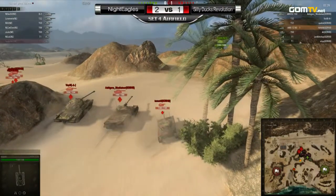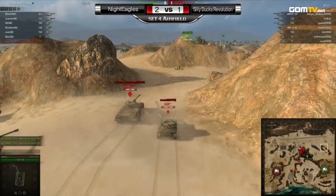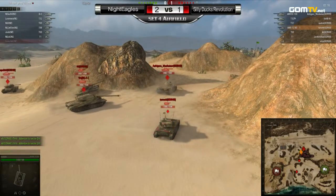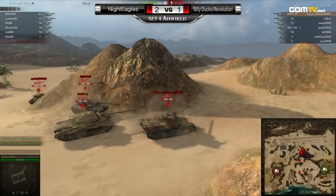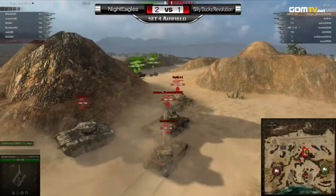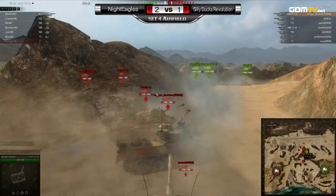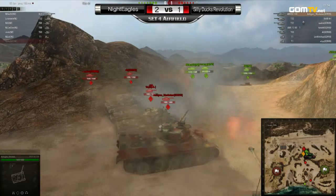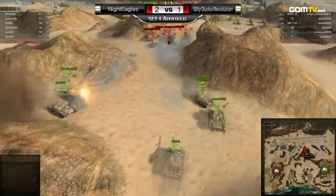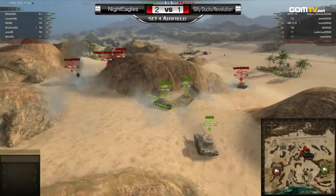This might be a bloodbath. It's a push — a full-on push, and it's very, very aggressive. The Silly Ducks have to push in; they have to make a move with only two minutes remaining, but they're going to have to go uphill. They're completely under the gun, trying to go for a surrounding maneuver, but the two Night Eagles tanks are up there as well. The Night Eagles are taking a lot of damage, but so are the Silly Ducks — fire coming from behind as well. They're in a bottleneck with not much cover, taking so much punishment, but it's pretty much even.